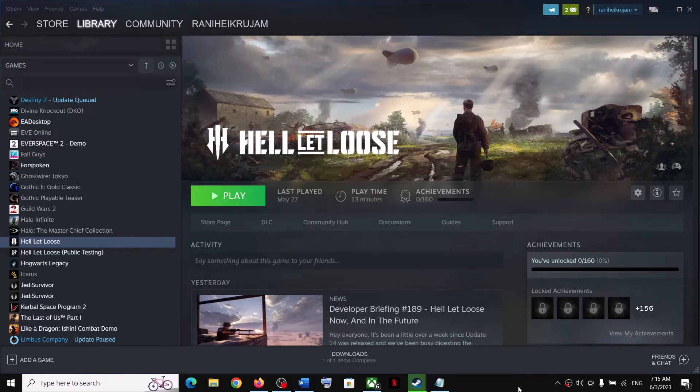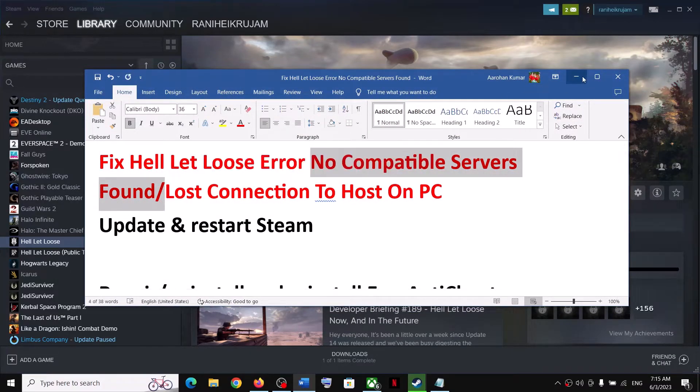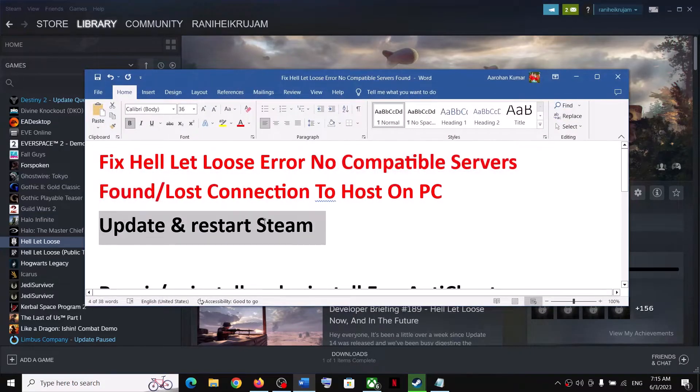Hello guys, welcome to my channel. Today in this video I'm going to show you how to fix the error 'no compatible server found'. If you face any connection issue with Hell Let Loose game on your Windows computer, please follow the steps shown in this video. The first step is to update and restart Steam.